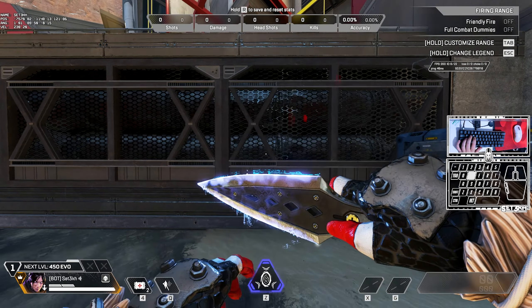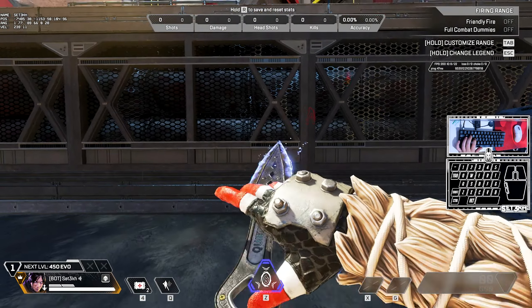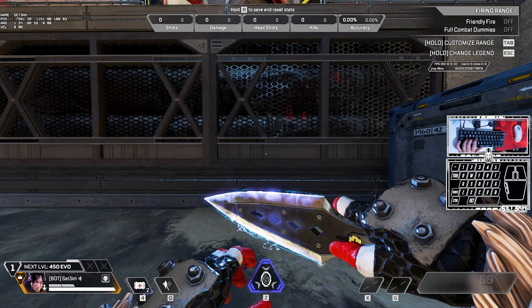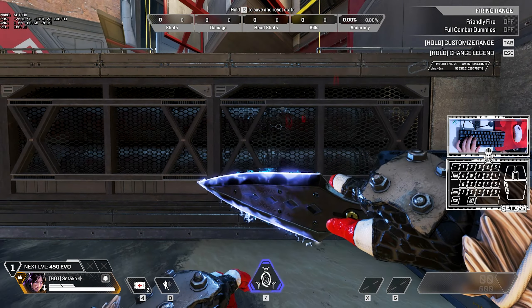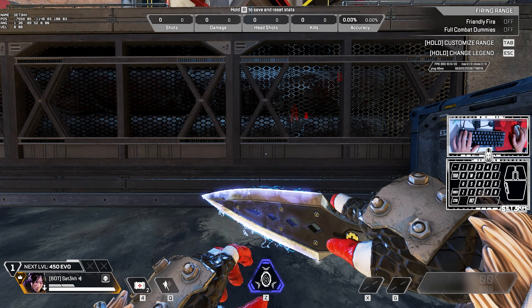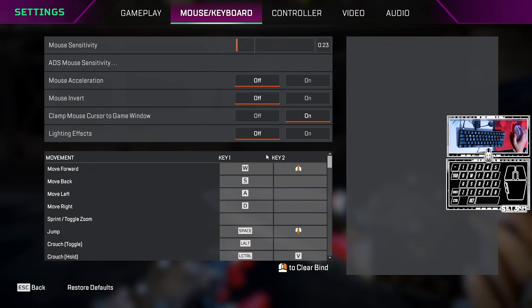I'm gonna show you first with a normal jump: you run towards the wall, jump at the wall, and jump off the wall — that's a wall bounce. To make your life easier, you can put a sideways input to it: jump at the wall, add sideways, and jump off. You can also fatigue your jump to make it even easier.